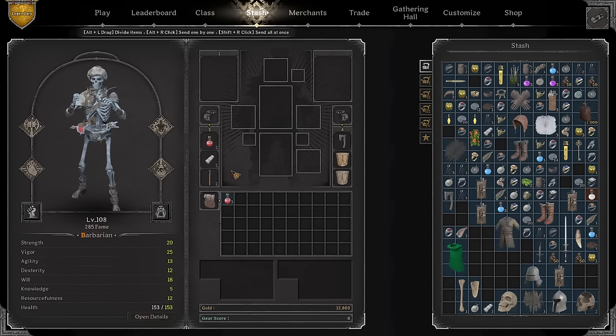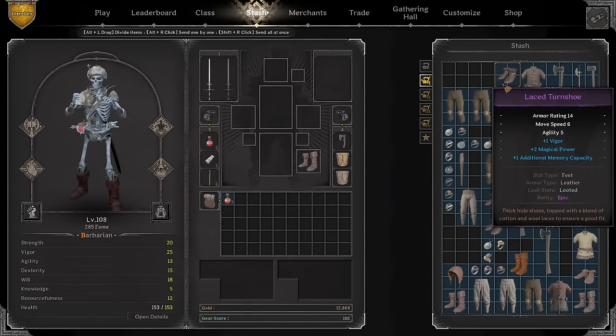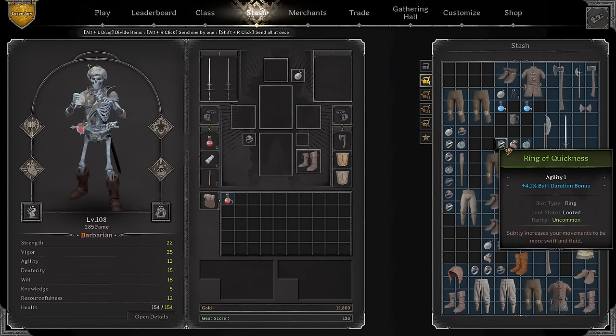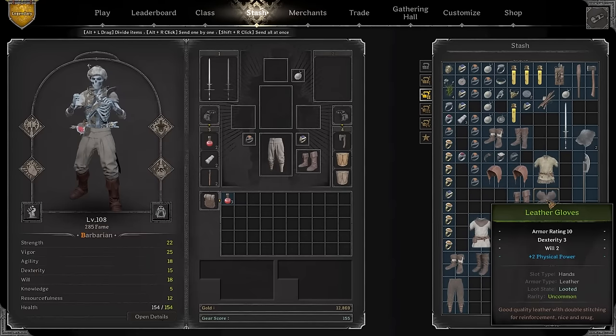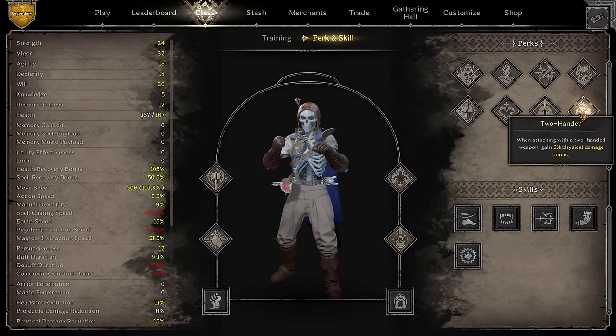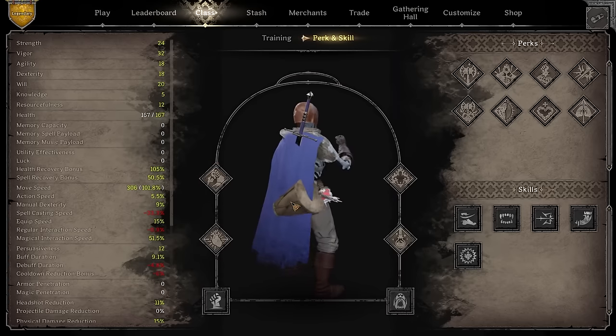We're gonna get a little bit of items — doesn't really matter what you wear, none of this matters. I'm just gonna throw something together; at the end of the day it's not that big of a deal. I'm looking for pants, leather gloves, maybe a cap and a cloak. And since we're gonna use the two-hander — I haven't touched it in a long while — I could switch to a bardiche or an axe, but I want to give the two-hander a shot.